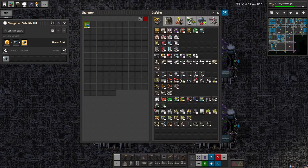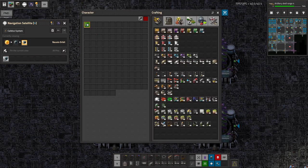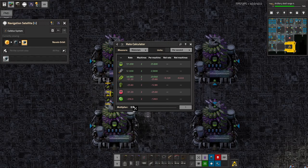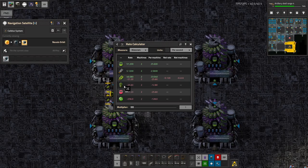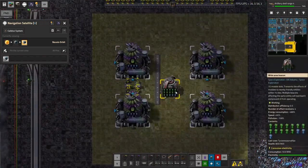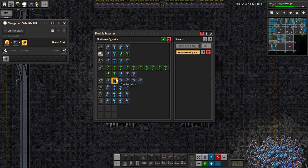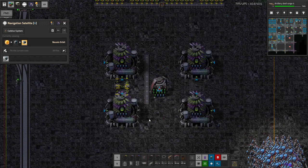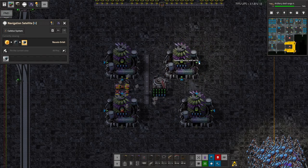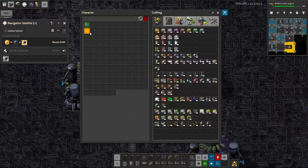I think we're going to use more efficiency modules here. Let's go with minimum power consumption — that's still more than a belt of bioculture, and more than half a belt of vitamalange spice. I do strongly prefer the belts to be saturated. Let's not forget though that we only need the genetics facilities to support the growth facilities. So let's maybe change that back to our usual.